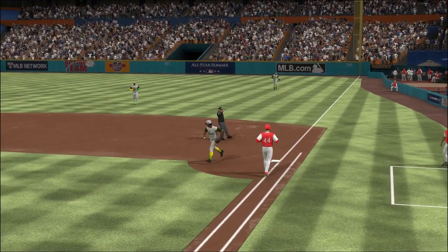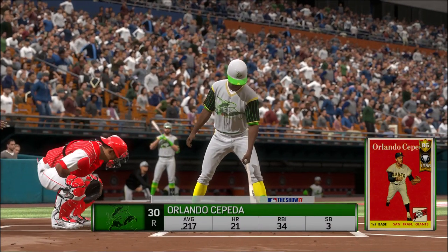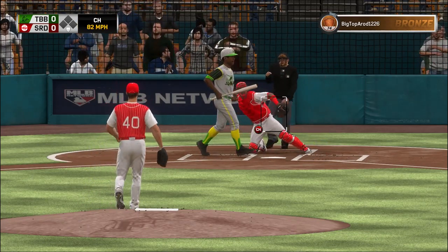Ready now — Anthony Rizzo, first cuts for him here with the bases open and two away. Hard liner but speared on a hop, and he'll step on the bag himself to end the inning.